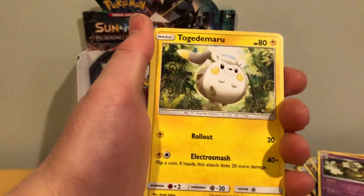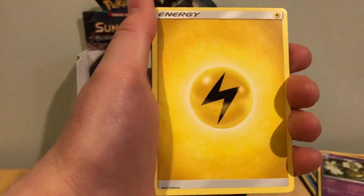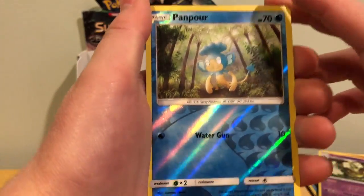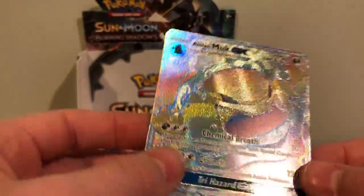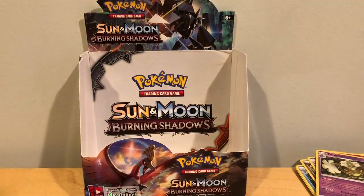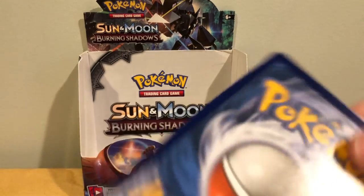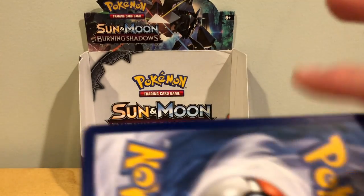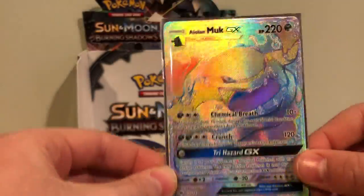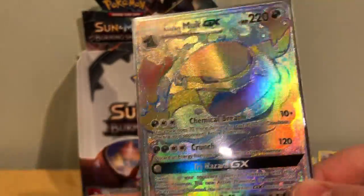Alolan Rattata, Wimpod, Togedemaru, Mudbray — is it in good condition? Oh no, look at that — white. It's in pretty good condition. I got Alolan Muk GX. So I was sort of correct, it has the same feeling as a full art. Is it a rainbow rare? Tell me in the comments down below. I'll put it on the screen what type of card it is. I mean, it's so pretty.